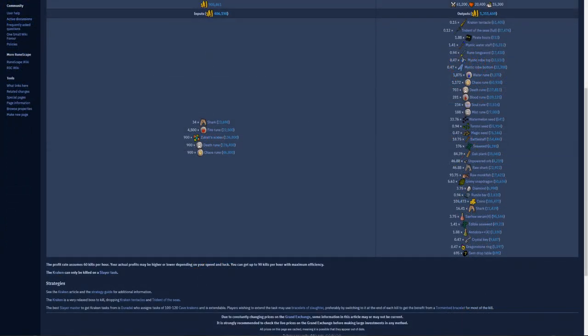This page does assume 60 kills per hour, but it says here that with maximum efficiency you can get 90 kills per hour. Of course this is if you're using some very expensive gear, and I actually don't have access to all of the gear that they recommend, but we'll use whatever we have.